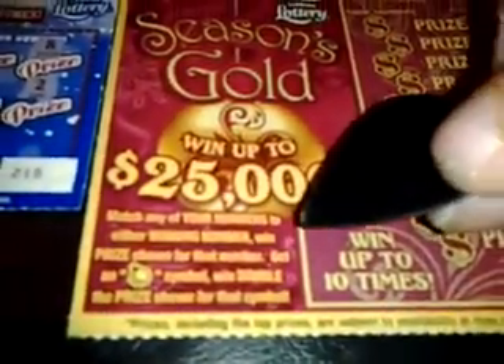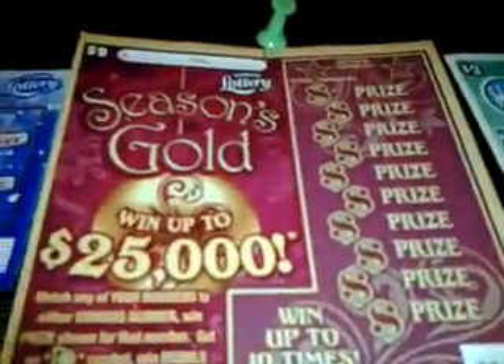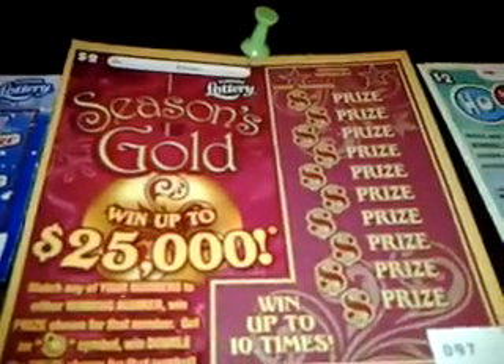Season Gold, ticket number 97. Match any of your numbers to any winning numbers, win the prize shown for that number. Get an ornament symbol, win double the prize shown for that symbol. You'll see a 5 for 5 of this game coming soon.